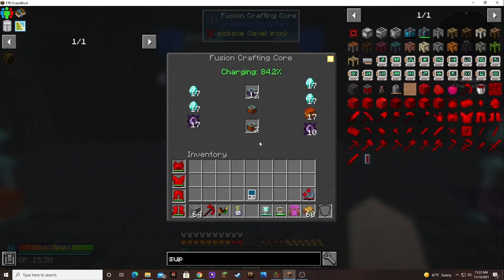We still need so much draconium. I wonder what the chaotic stuff takes — it's gotta be crazy if it takes more than awakened draconium. I haven't really delved deeply into draconic evolution before. This is honestly the farthest I've gone. I do like the little breastplate with the shield — that's kind of nice.